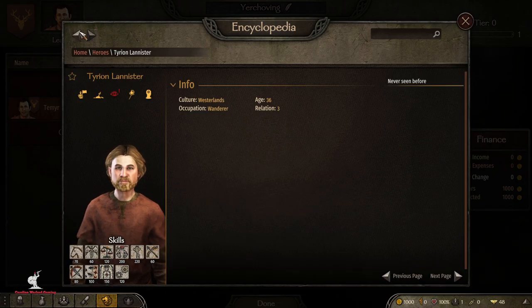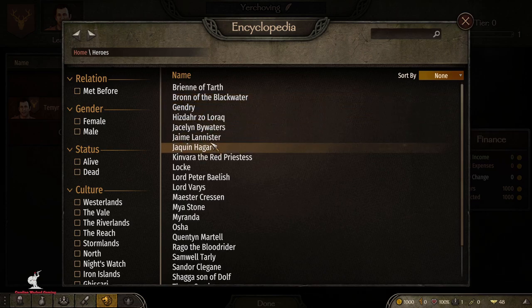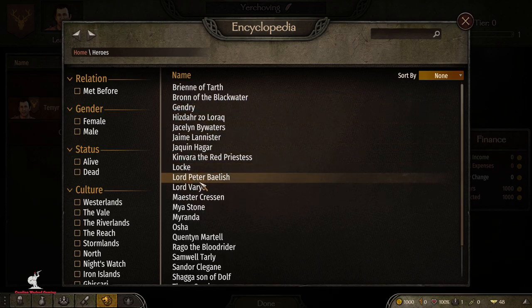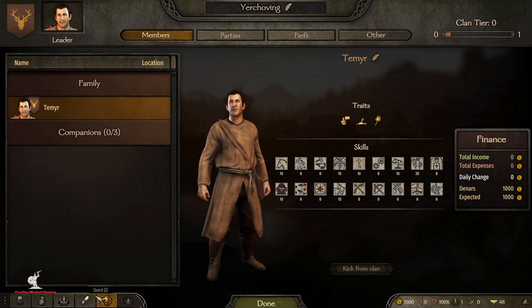I've got Tyrion with a little beard going on too, so everyone looks brand new. I've also fixed several of the wanderer dialogues — about half of them now have proper stories when you first talk to them in the taverns. It's very time-consuming writing these stories so I haven't finished them all yet, but about half are complete. We'll check out one of those later. The next thing I want to show you is a couple of new armors.